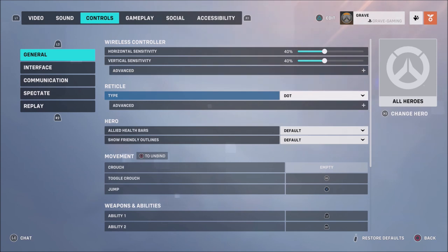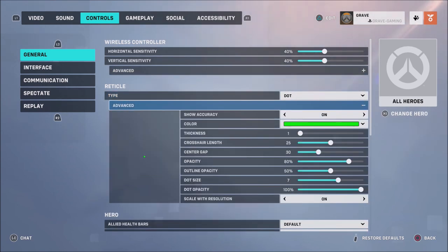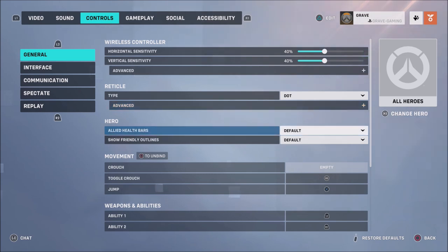When it comes to reticle type, I like to use the dot. You can use whatever you like, but I have it set to green and adjust the dot size from there. It depends on what reticle you're using and how big you want to make it, but I really like that green dot. You can also change your different hero sensitivities if you prefer.